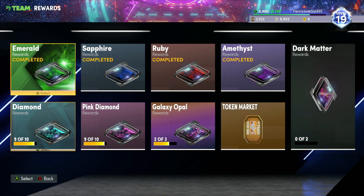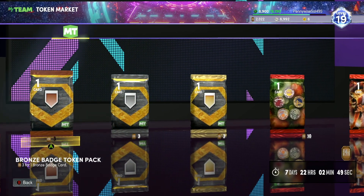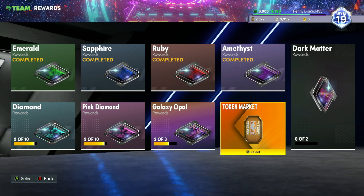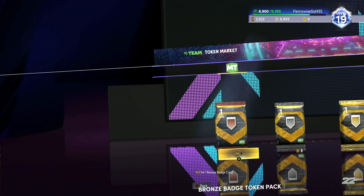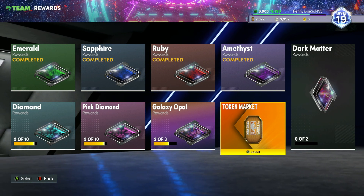So to get Dikembe Mutombo or Thorough Bailey starting from the emerald tier, it's going to take you over 2,000 tokens. But if you don't have a lot of tokens, don't worry about going to the dark matter tier or galaxy opal tier — just spend your tokens on silver or bronze badge packs and make as much MT as possible. Or you can save your tokens and wait later in the year for something better in the token market.